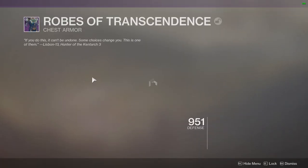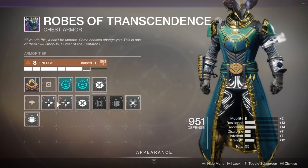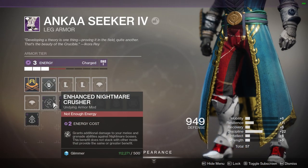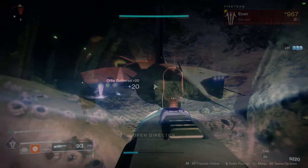Nightmare Breaker grants additional damage against enemy shields created by nightmare bosses — this benefit doesn't stack, but it's still worth using. Enhanced Nightmare Crusher grants additional damage to your melee and grenade abilities, so it might be useful as well. Make sure you're running Dream Bane mods — that is essential.